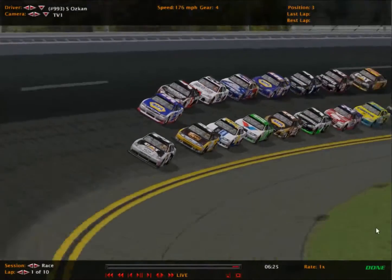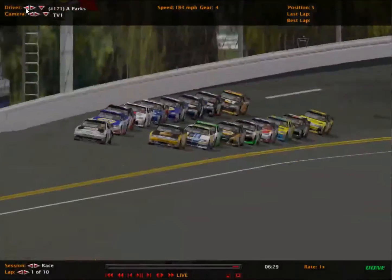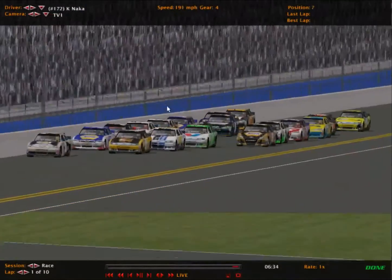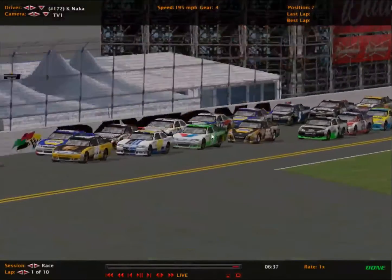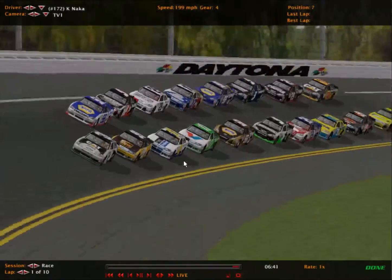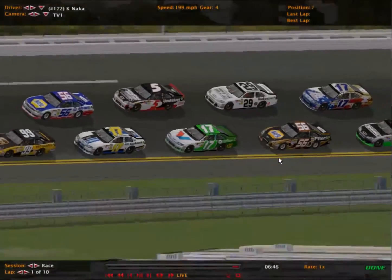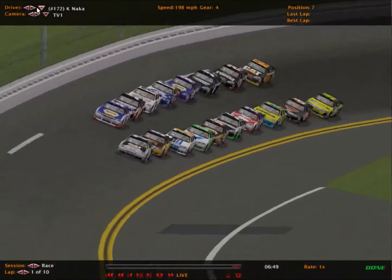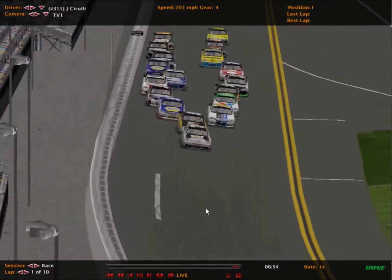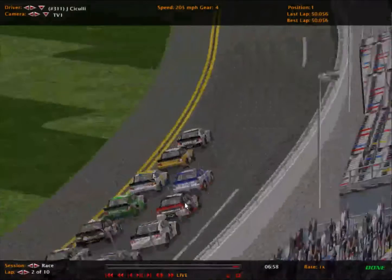Oskin in the UPS 99 comes into second place, with Parks behind him in the 17. Parks has teammate Naka behind him, so you've got two 17 cars behind each other. I would say they want to work together, but after that Division 3 race I don't know. The first lap is Siculi — the pole sitter leads the first lap.